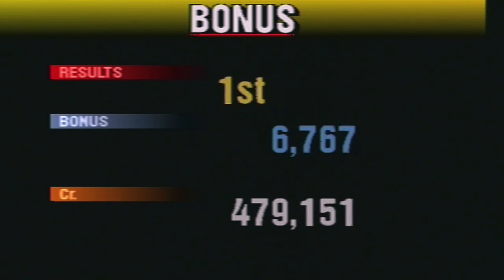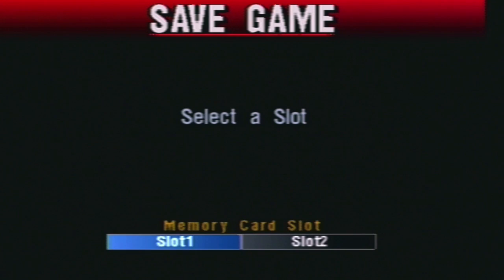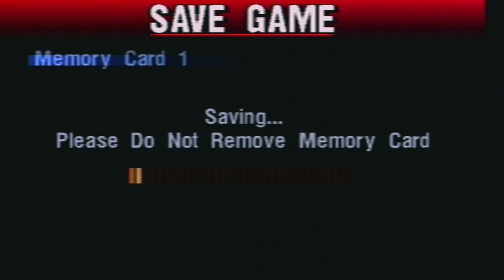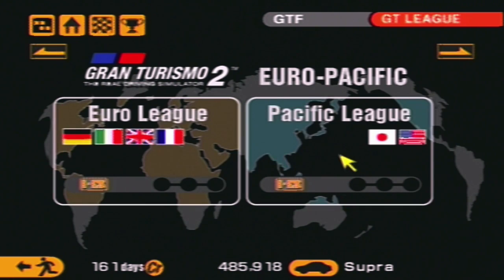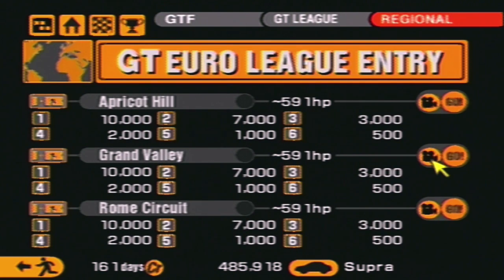That was the final race for the German Nationals. We got piddly squat for money in these races, but now we can move on to some bigger events — the North American league, Pacific League, and Euro League: America versus Japan and all the European nations taking on each other with different cars. Finally getting out of these exhibition races — they're not much money. You've got to do the endurance races if you want to rake it in, or know how to sell prize cars.